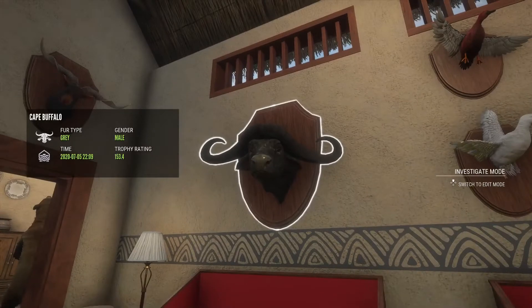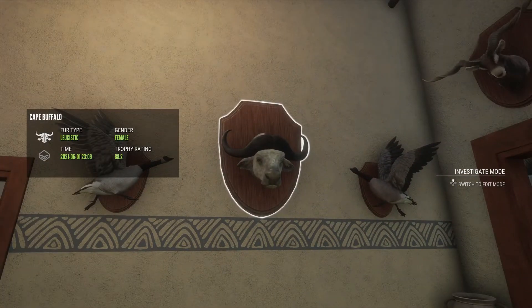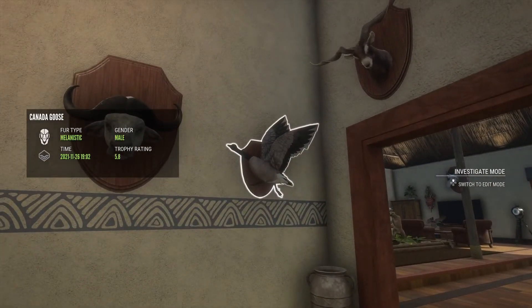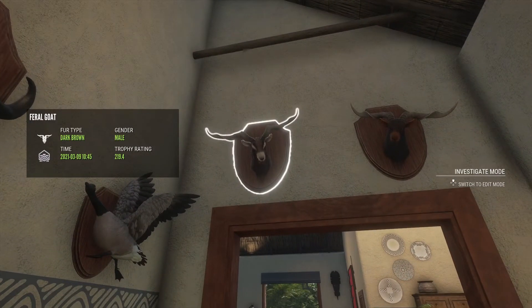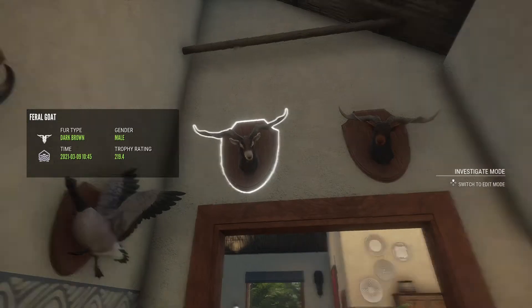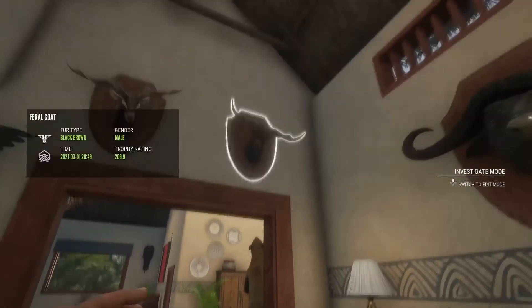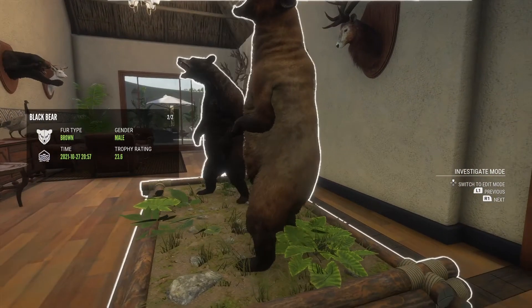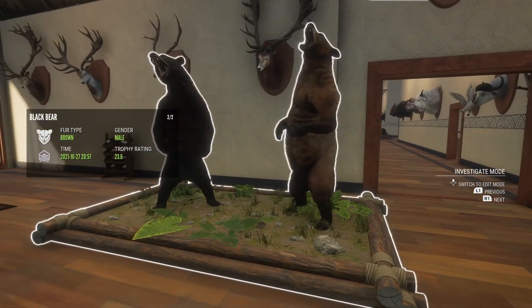Here we have a diamond Cape buffalo, a leucistic Cape buffalo with a light gray leucistic Canada goose, and a melanistic Canada goose. Here was my 100th diamond, which was a 219.4 diamond feral goat. And here is another diamond feral goat which I love this fur type - it was a 209.9. Before we all say it, these are not super rares - they were before they got changed.